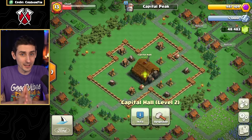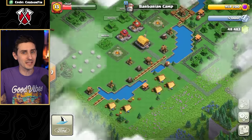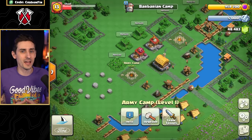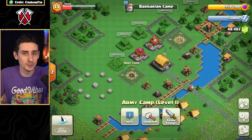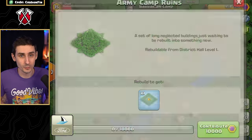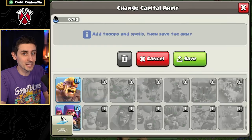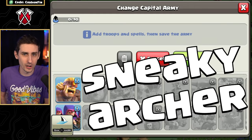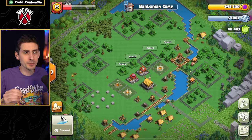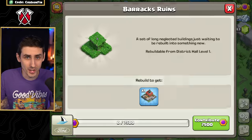Now that the Capital Hall is upgraded, the first District — Barbarian Camp — is now unlocked. If you click on the Army Camp, all the troops are grayed out, because you have to rebuild the Army Camp Ruin to unlock the first troop in the District. Once we do this, the Army Train button appears and we can now cook the Super Barbarian and Super Archer. Let's rebuild the others in the District, which include the Battle Ram Barracks, Super Giant Barracks, and two more ruin defenses.